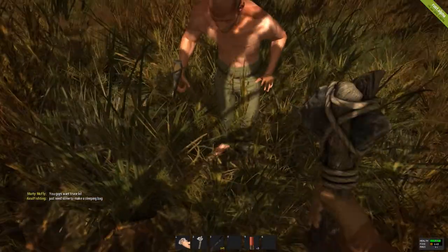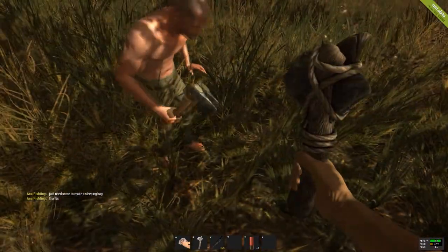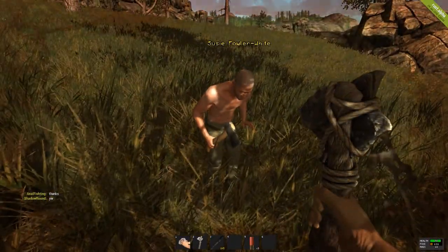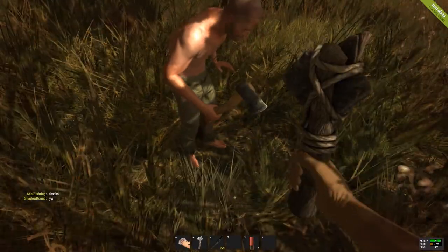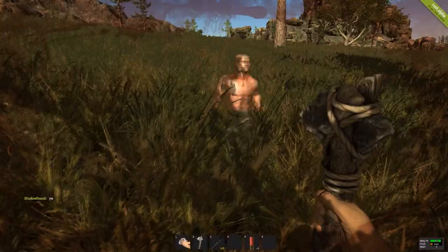What does yours look like — an actual axe? Yours looks like an actual axe. Mine looks like a stick with a bit of rock tied to it. Yeah, same. I think it's just a glitch, because yours shows up the same way. Yours looks like a splitting axe from DayZ. Okay, let's go.